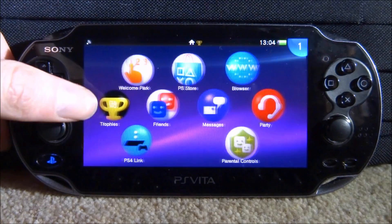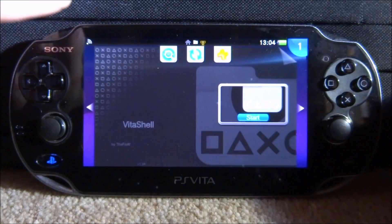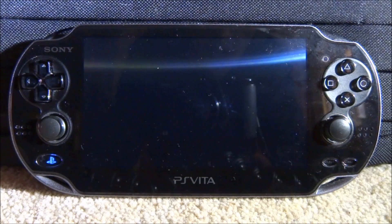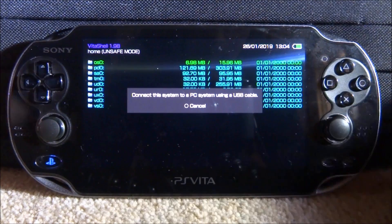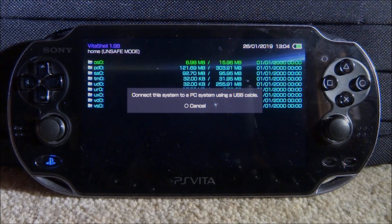You will need to go and open up Vita Shell. Just tap on that, tap on Start, wait for it to load up. When it loads we can press Select, connect our PS Vita to our PC, and I will show you guys what to do next.